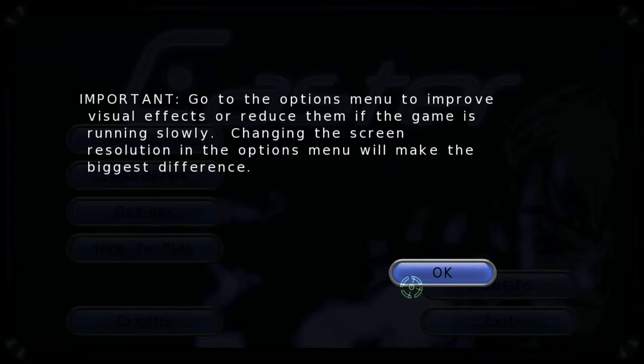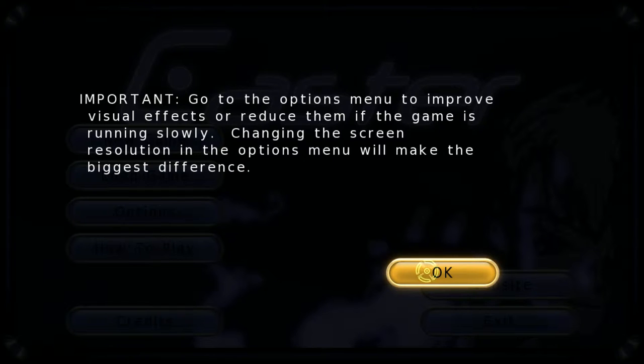This is what we got now. Go to the options menu to improve visual effects or reduce them if the game is running slowly, changing the screen resolution. The options menu will make the biggest difference.